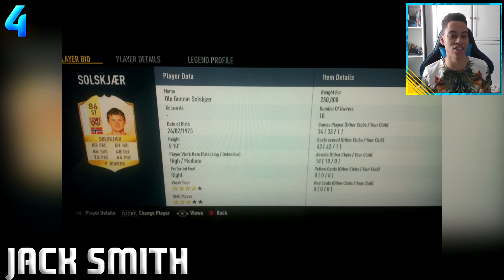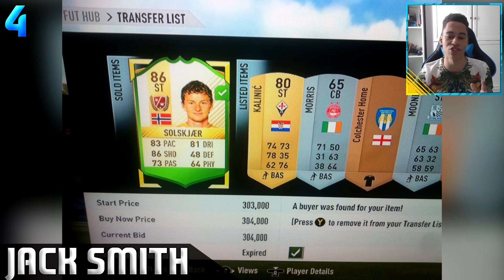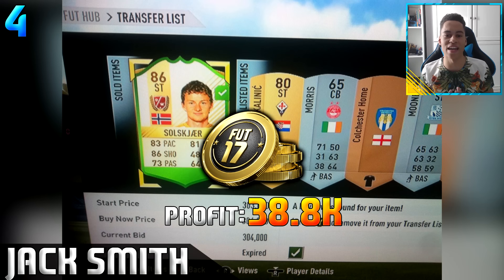In fourth place we have Jack Smith with the first legend snipe of this episode. He picked up a legend Solzjakka - I probably said his name wrong - for 250k. I'm still not too familiar with the legend prices because I'm on PlayStation, but it would be great to be on Xbox to try and snipe these. This legend did go and sell on for 304,000 coins, and the profit on that is 38.8k. Well done Jack.